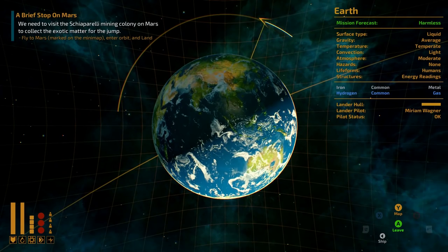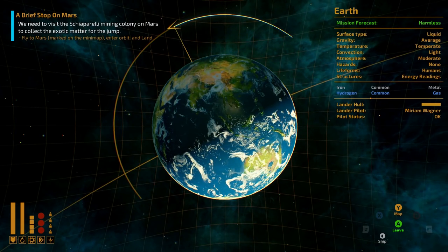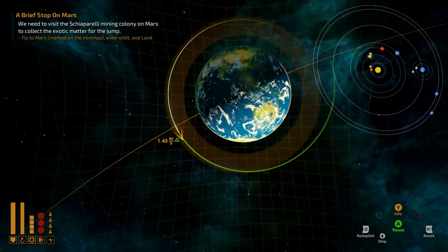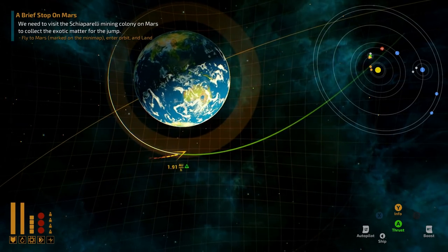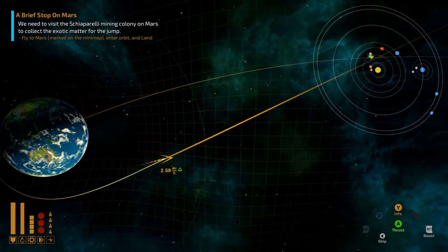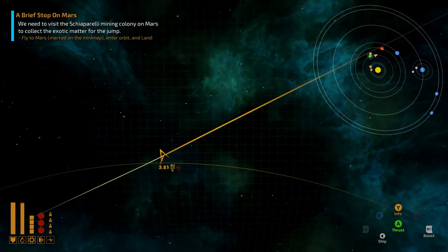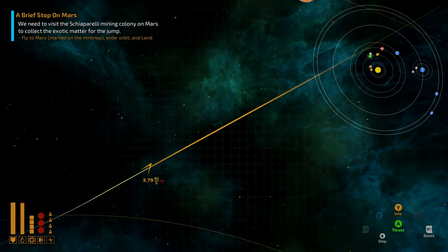Space exploration games have been with us since the very first days of gaming. You might remember the likes of Star Control 2, which is still recalled with much fondness. The Long Journey Home continues this tradition of massive, procedurally generated galaxies populated by different kinds of alien races.